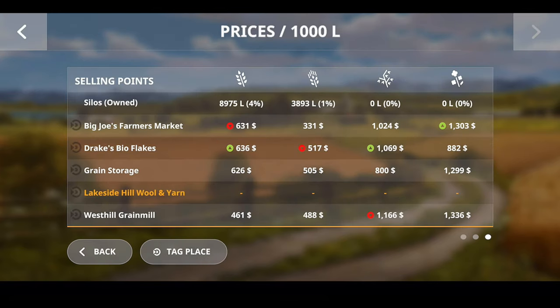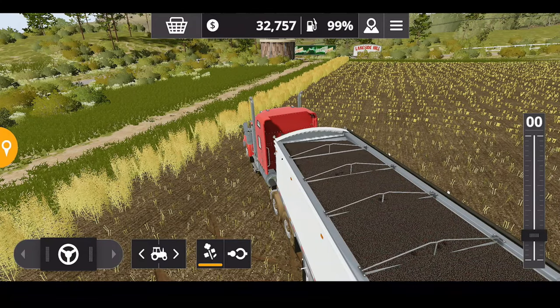Prices for canola is $13.03, and $13.36 at the West Hill Green Mill, which I believe is down at the end of this road here, so that works out pretty good.